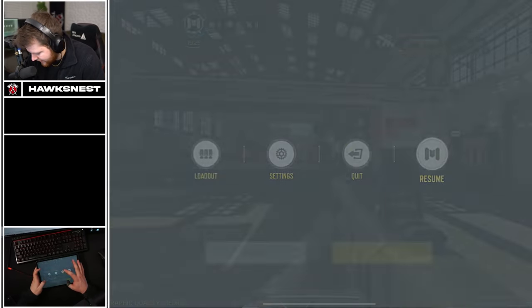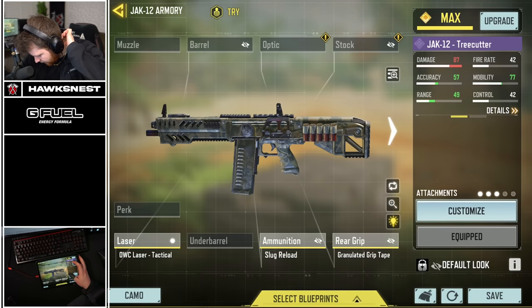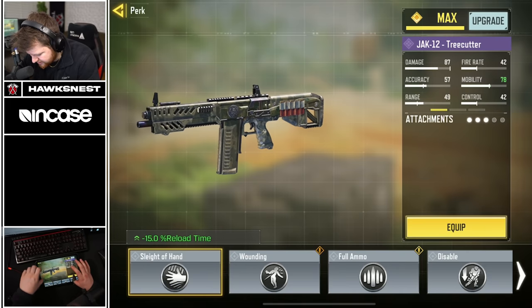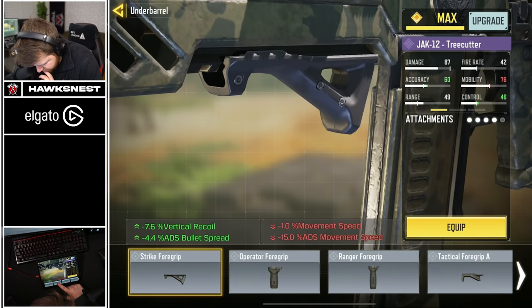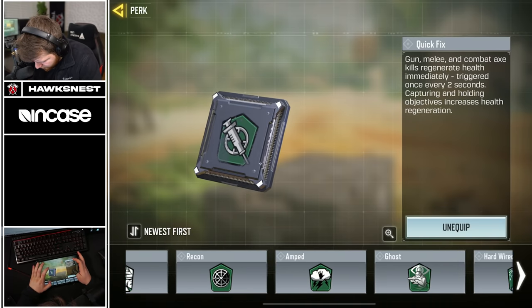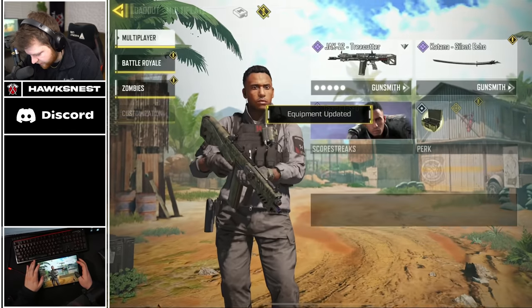We can actually build this with a lot more ADS speed and correct the issues we had. Slug reload, OWC laser — if we're going ADS-focused, hip fire doesn't matter too much. Sleight of Hand, granulated grip tape, and vertical recoil control for the stock — I'm fine losing some movement speed. We'll also try Munitions Box and go back to Quick Fix because it is still a shotgun. Let's try this out — this might be the way to play it.